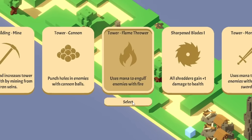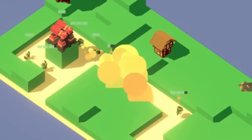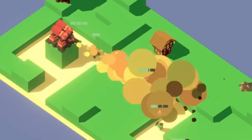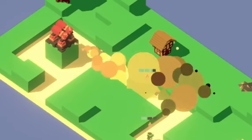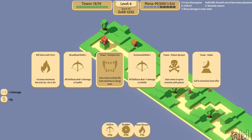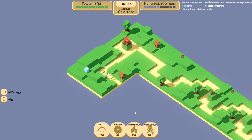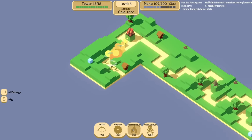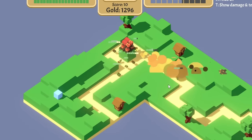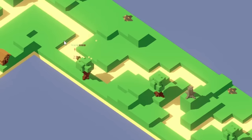We get the flamethrower already. Speaking of mana, now would be a good time to put that flamethrower in. That's pretty satisfying — cooking them like a George Foreman Grill. The poison spray right away too — beautiful. We don't particularly need that, but the damage over time is quite nice. It might have been a bad spot, but it's okay, especially in conjunction with our shredder. Quality over quantity.